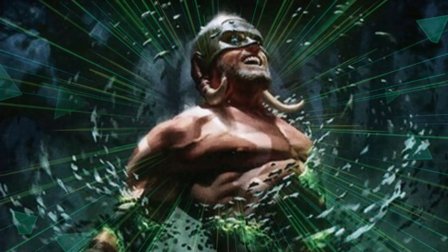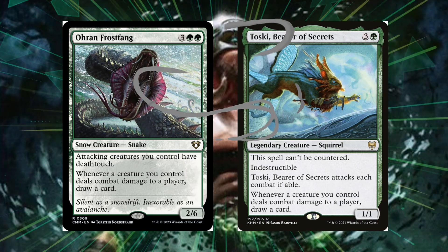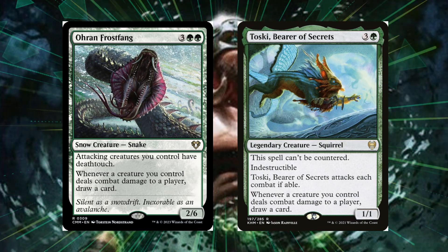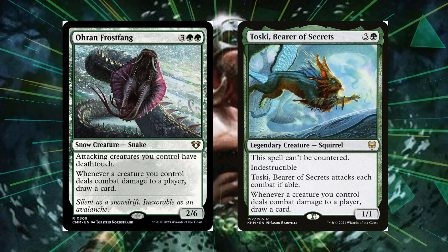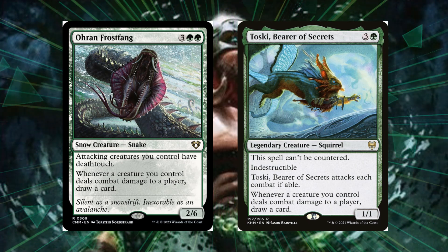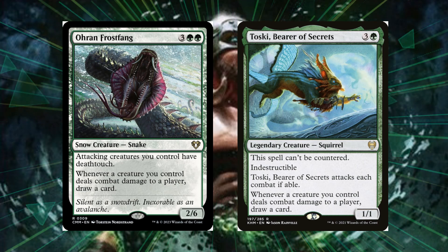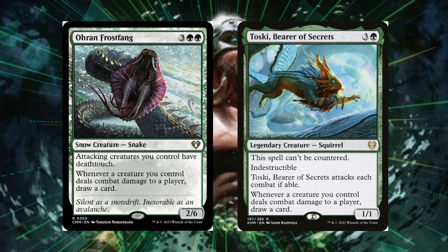These next cards are not insects, but I want to mention Oron Frostfang and Toski, Bearer of Secrets. If you are in a go-wide strategy these are excellent in any type of deck. With Oron Frostfang it gives your attacking creatures deathtouch, and whenever a creature you control deals combat damage to a player you draw a card. The same goes for Toski. With our insects being in the air and having flying evasion, in most cases they can swing in uncontested — making these all-stars for going wide, drawing a bunch of cards, and refilling your hand.